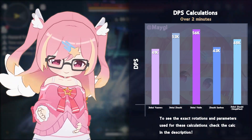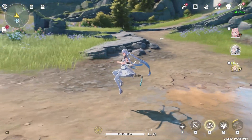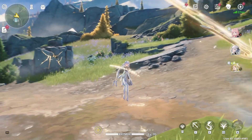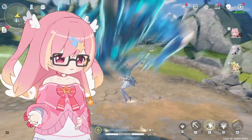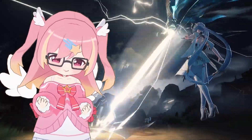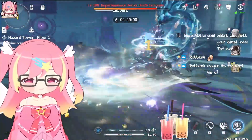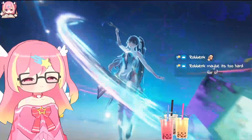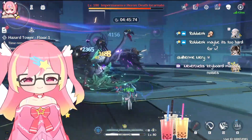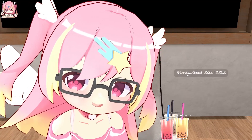Jinxi, being limited by both stack generation as well as her cooldowns, already has a low optimization ceiling — that is, improving the rotation past a certain point doesn't yield that much gain. And these numbers show that it's the same deal with Zheji: she can be played in an unoptimized rotation to nearly the same potential. In other words, you can turn your brain off.